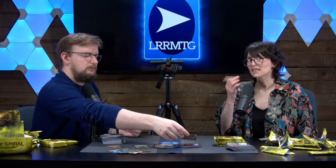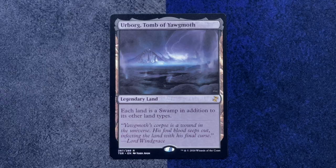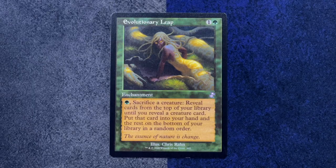In my pack, our rare is Urborg, Tomb of Yawgmoth — so we got Yawgmoth and now his tomb. And for my throwback card, it's Evolutionary Leap. That's recent. What great flavor text: the essence of nature is change. That's very clean.